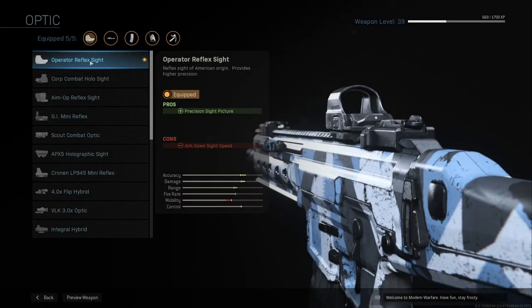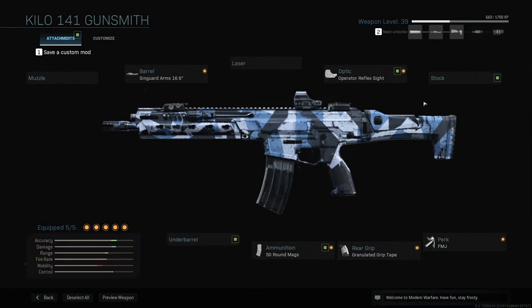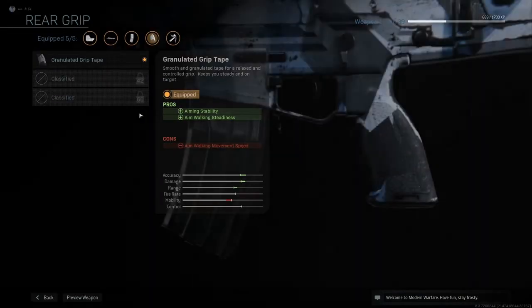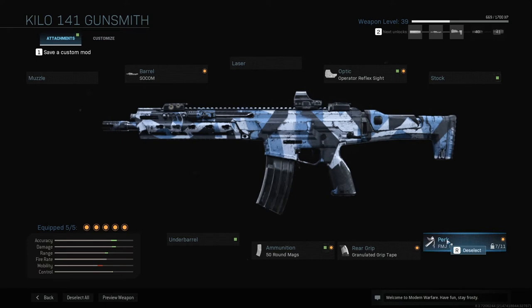I'm using the normal operator reflex sight. I actually prefer this one or other small scopes like the Cronin or the GI mini reflex. After that I'm using 50 rounds of ammunition — I always prefer having a fast mag or extended mag, pretty obvious why. Using the rear grip, which improves your aiming stability and aim walking steadiness. And FMJ, because I like shooting people through walls.